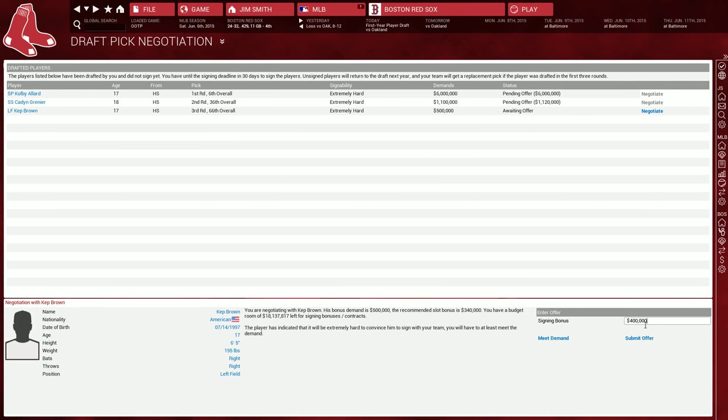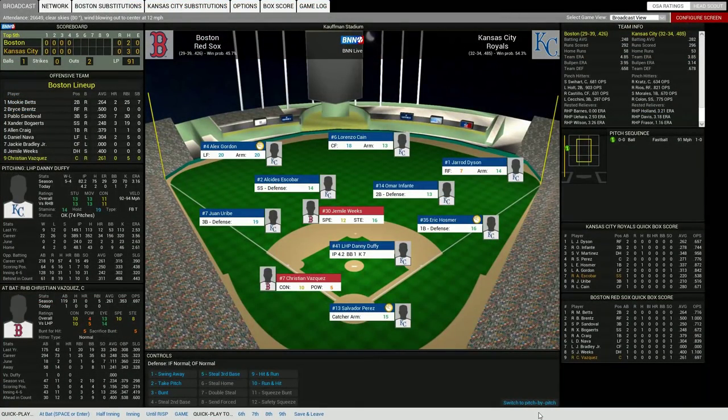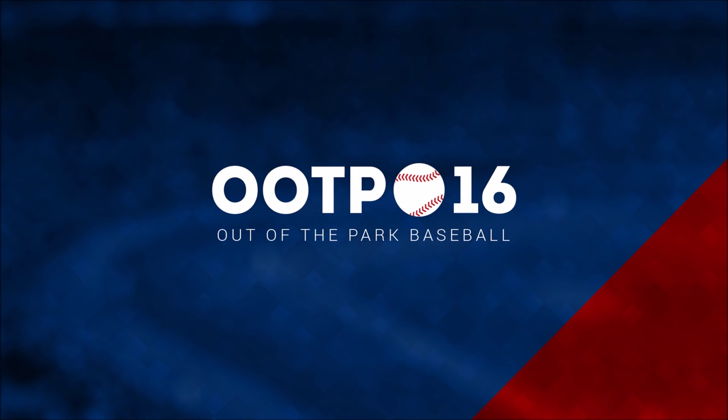That's a basic overview of running your team. Assuming you don't choose GM-only mode, you can also call the shots from the dugout during games, deciding when to steal, when to pull your pitcher, and so forth. But we'll cover that in the next video. Thanks for watching.